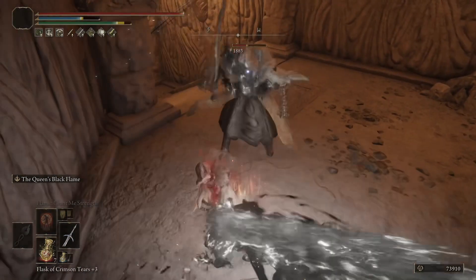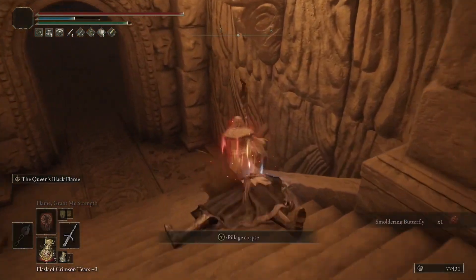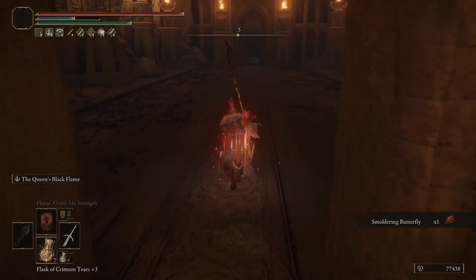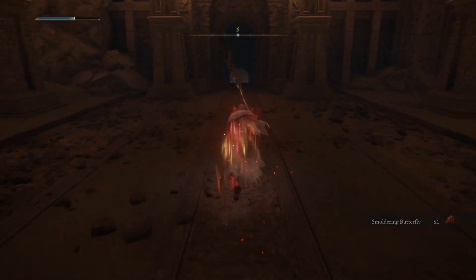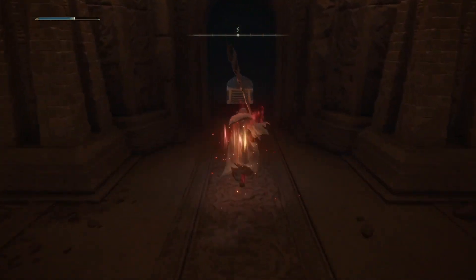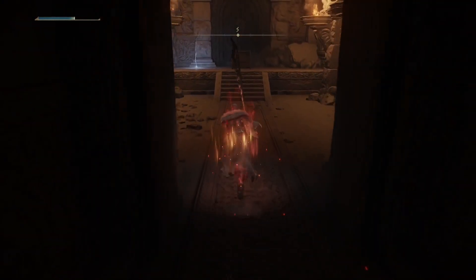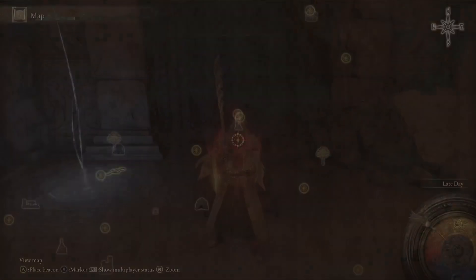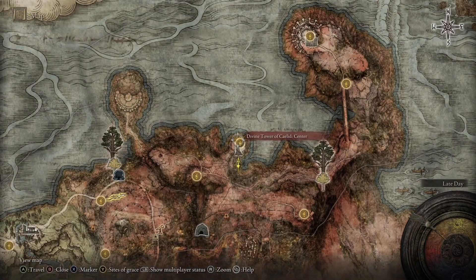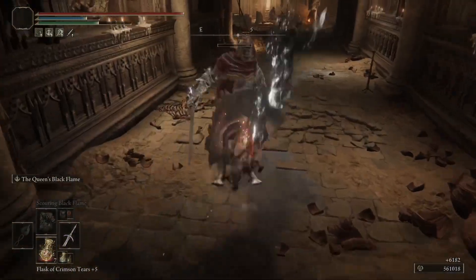For the God Slayer's Greatsword, that's actually really easy to get to. You're probably going to want to be at least around level 40 or 50 before you attempt the Godskin Apostle boss that's here — he's a little difficult, especially if you're going to throw in some early summons. They'll probably get destroyed by him quickly. This is in the Divine Tower of Caelid at the basement, in that chest right there. This is something you can get very early in the game if you're feeling up to it.